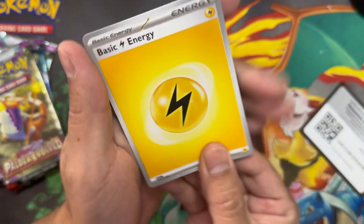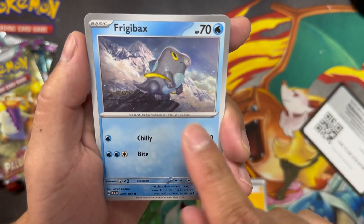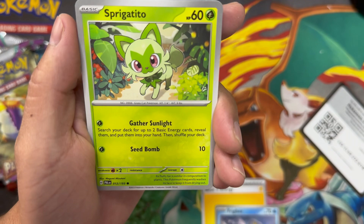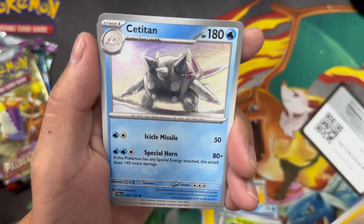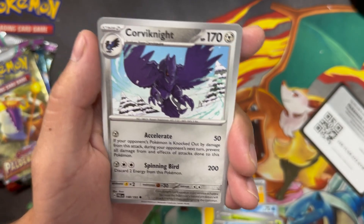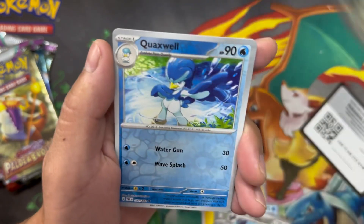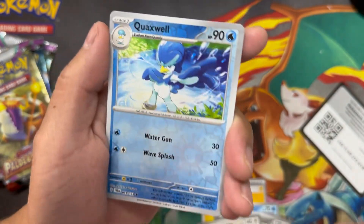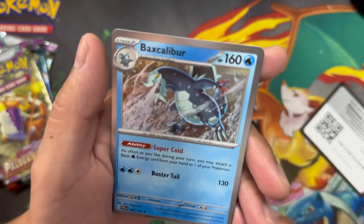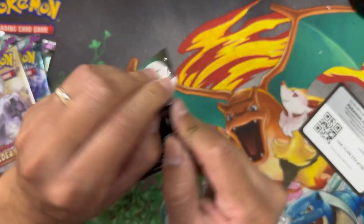Starting things off we got Lightning Energy. This is the first time I've seen this Pokemon. We got Tandemaus, Sprigatito, Magnemite, Cetitan, Corviknight, Corviknight. We got Dunsparce — I don't know why this one's really funny to me. We got Quaxwell reverse holo, Superior Energy Retrieval, and in the back we got a Baxcalibur. Let's continue on to the next pack.